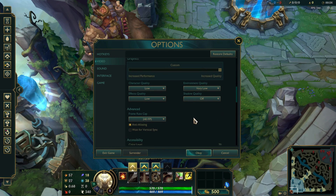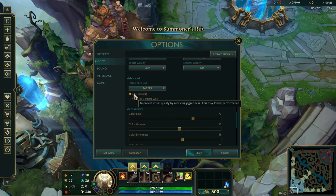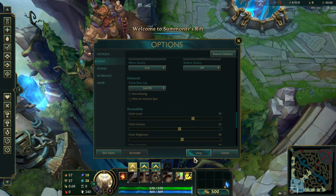Now scroll down a bit and uncheck Anti-Aliasing. Lastly, click on OK to apply the settings. Now your FPS dropping issue should be gone.